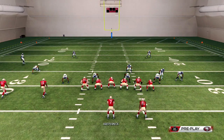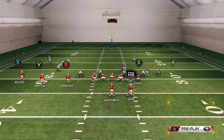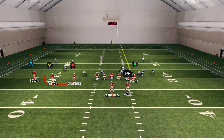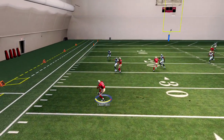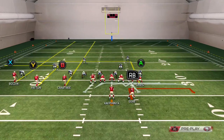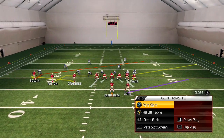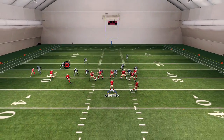Other good plays we have in here — Slot Screen. I'd like to put the receiver on a quick slant or we'll put him on a streak. Basically it's a good running play. Usually we'll have Crabtree where Patton is — the better run blocker.